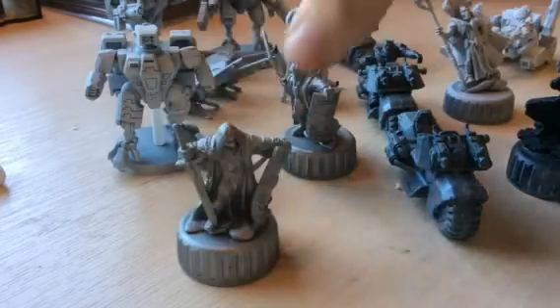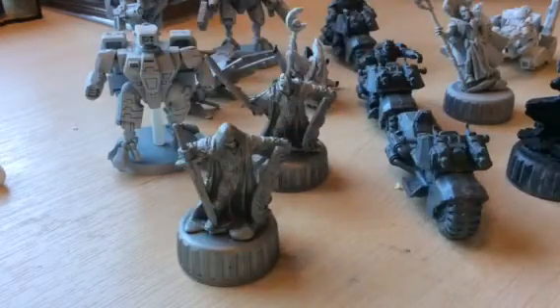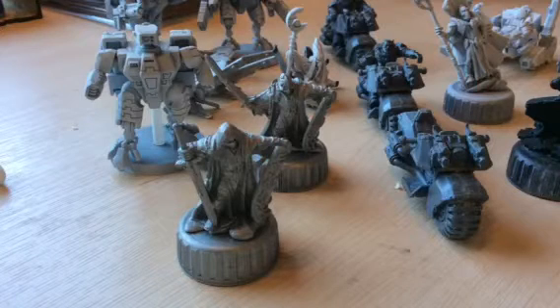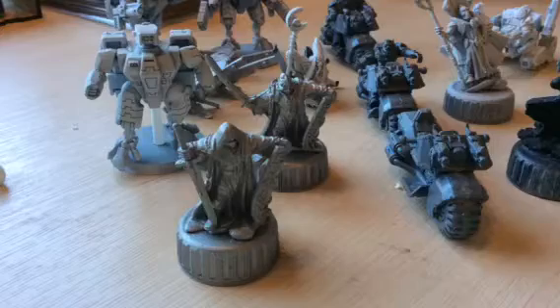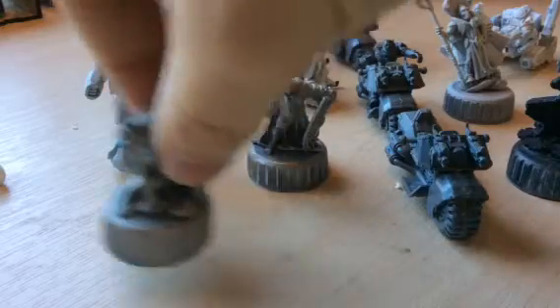Starting with what you can see first: we've got two of the Crusaders here which have already been primed — primed in lead bleacher to match my Grey Knights. Whether I change that or not, I might just keep the silver for the shields and the metal underneath, and do the robes red or something. Still yet to be seen, but those two guys need to be done.